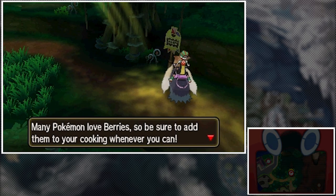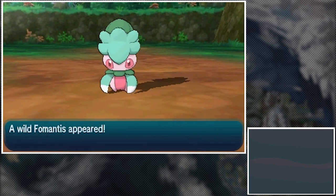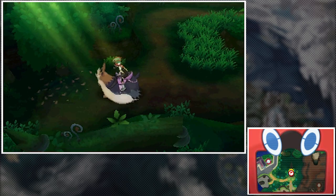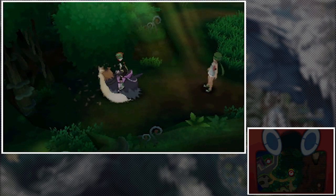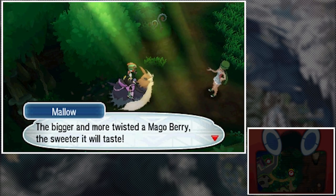Mallow tips say many Pokemon love berries, so add them to your cooking. I'm feeling like making progress today rather than grinding for new Pokemon — we'll come back here later to catch stuff. Something jumped out of the tree — it's a Fomantis. I'll just kill it real quick. We get some honey from a hidden item, but I don't need that. There's a berry buried in the ground — that's the Mago Berry! The second item is done.